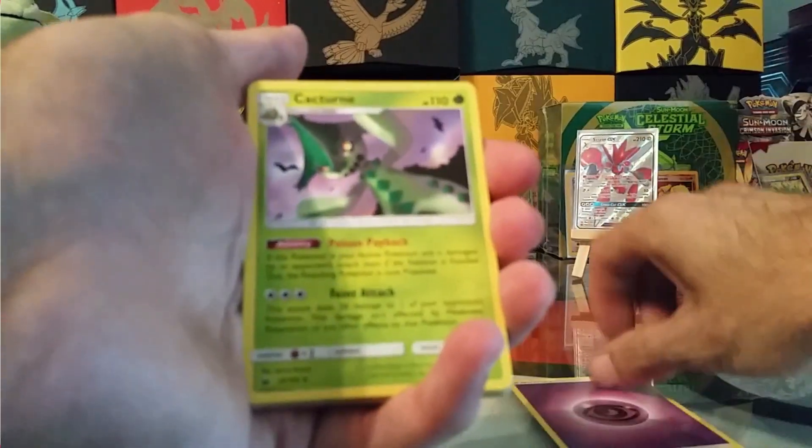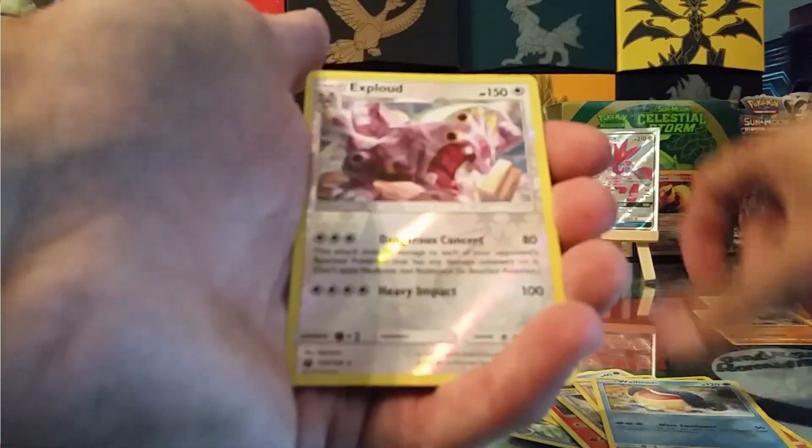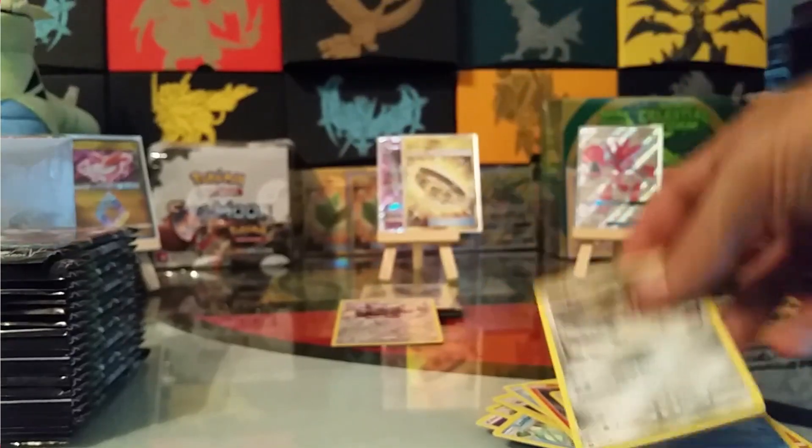We have a Psychic Energy, Cacturne, Lombre, Lanturn, Mudkip, Slugma, Beldum, Larvitar, Whalemur, Reverse Exploud, and a non-holo rare Katana.